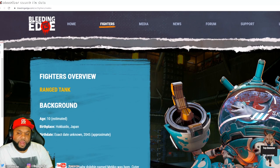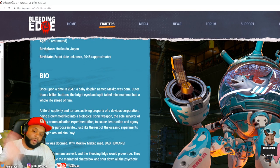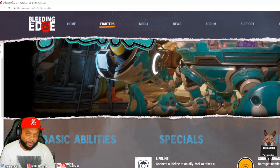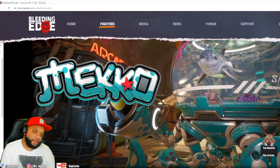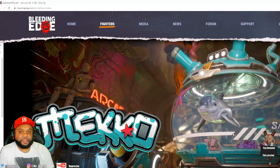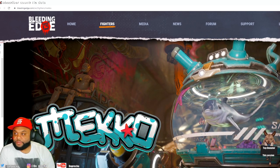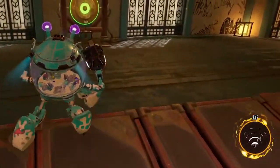So he is a ranged tank. There's a little bit about his bio - he's kind of a baby dolphin named Beko. Y'all can read through all that information. This is the newest character introduced today. They teased it with a hidden picture but never showed it off. Let's look at some gameplay footage - I'll pull it up and talk through it and tell y'all what I think.